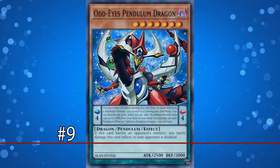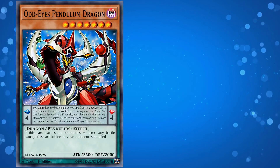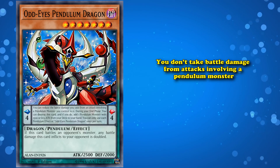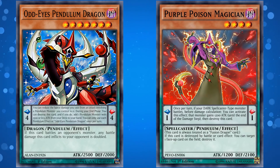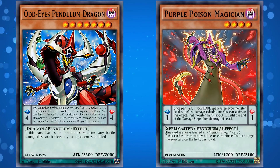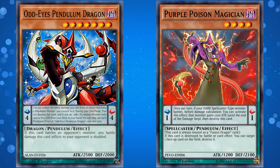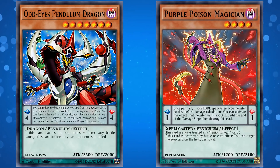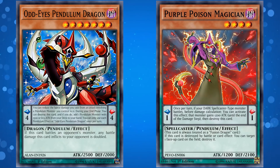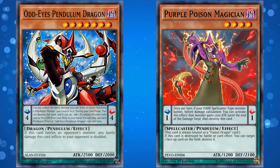At number 9, we have Odd-Eyes Pendulum Dragon. This card has an effect while in the Pendulum Zone where you can prevent yourself from taking battle damage from attacks involving Pendulum Monsters. Also, during your end phase, you can destroy this card to add a Pendulum Monster from your deck to your hand with 1,500 or less attack. Since this card came out in the very first wave of Pendulum Monsters, it was basically the go-to Pendulum searcher until Master Rule 4 killed off the widespread use of Pendulum decks. Since it destroys itself to add a card to your hand, it went to your extra deck, so you could bring it out during your next turn with a Pendulum Summon, assuming you had the scales to special summon level 7 monsters.